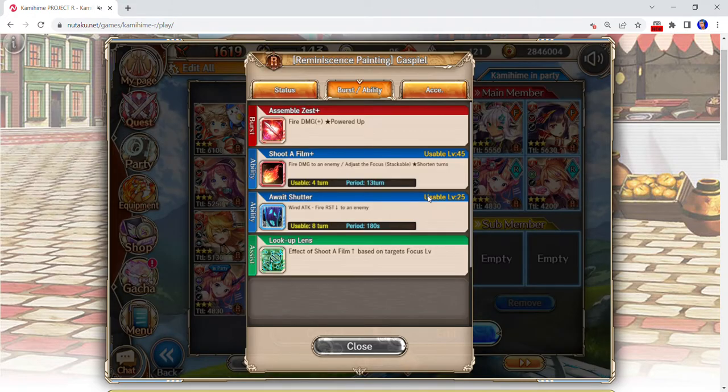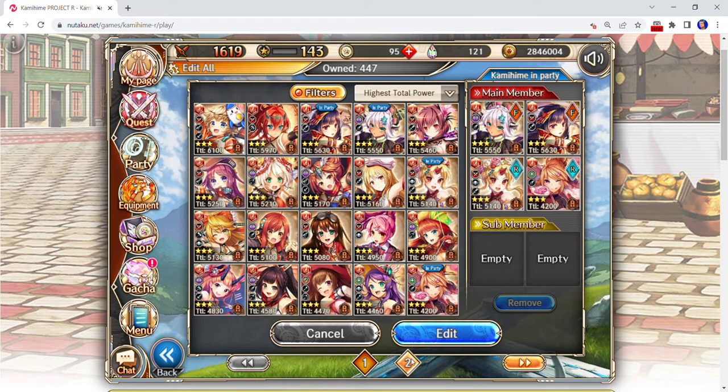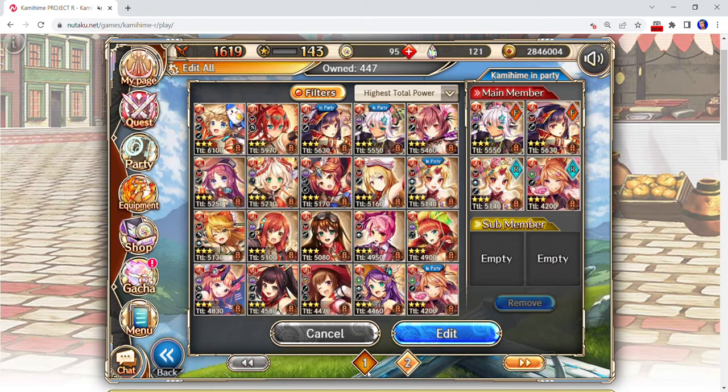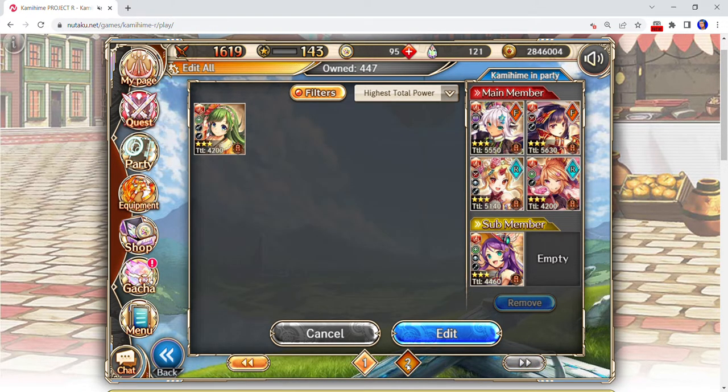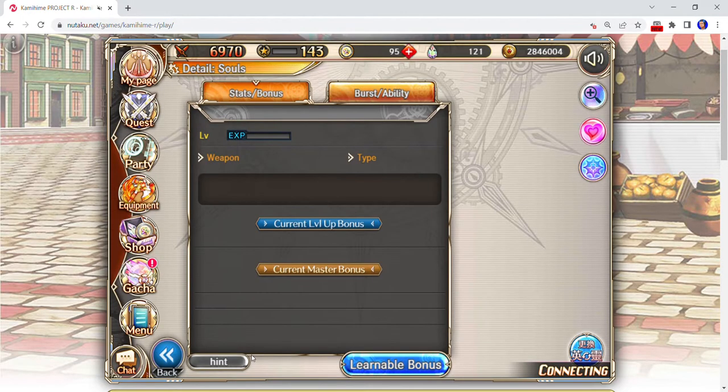If I wanted to go a different route without debuffing, I could put this one in place of her — it's easy to swap out for quick changes like that. Sub slots don't really matter too much; just try to set them up for whoever you want. If I want the other two healers in sub slots, I'll put her here and her here — it doesn't matter which order, just whoever you want to come out first.